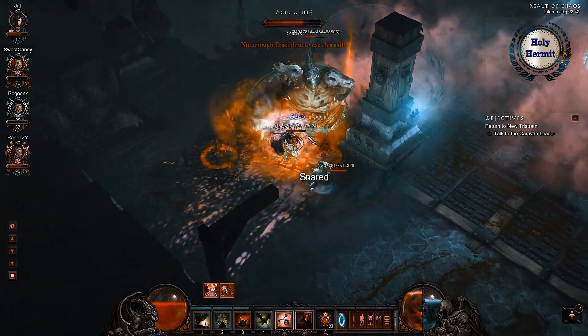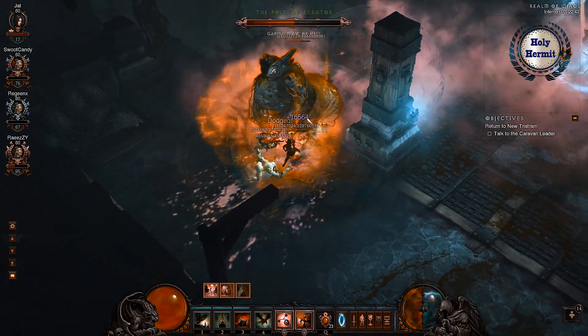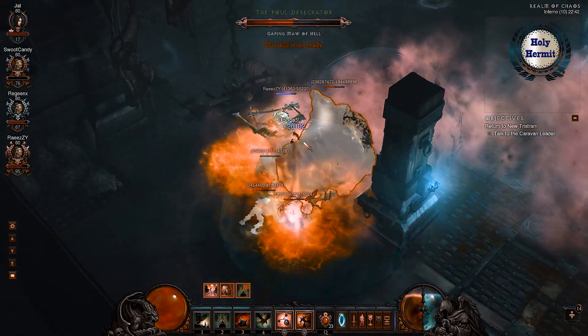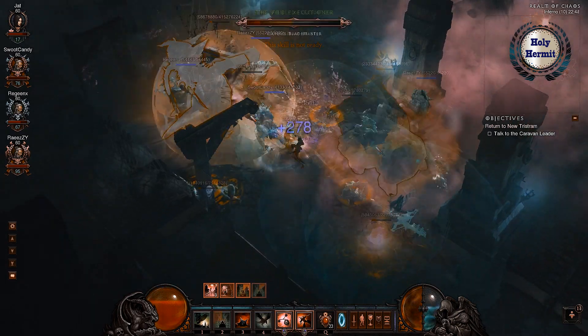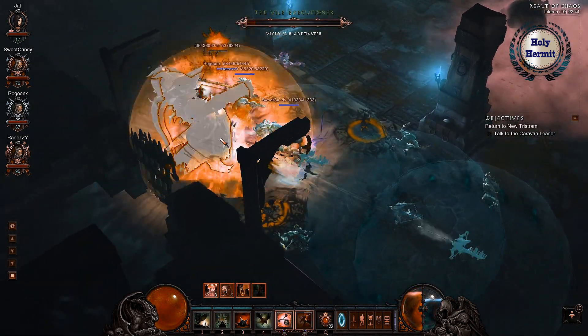Keep your Shadow Power active. Cast your Spike Traps when the old ones explode. Keep attacking enemies with your Bola Shot. When facing numerous enemies or elites, cast your sentries for maximal AOE coverage. This is the build for you — a Demon Hunter that meets its targets head on and annihilates all before they have a chance to react.